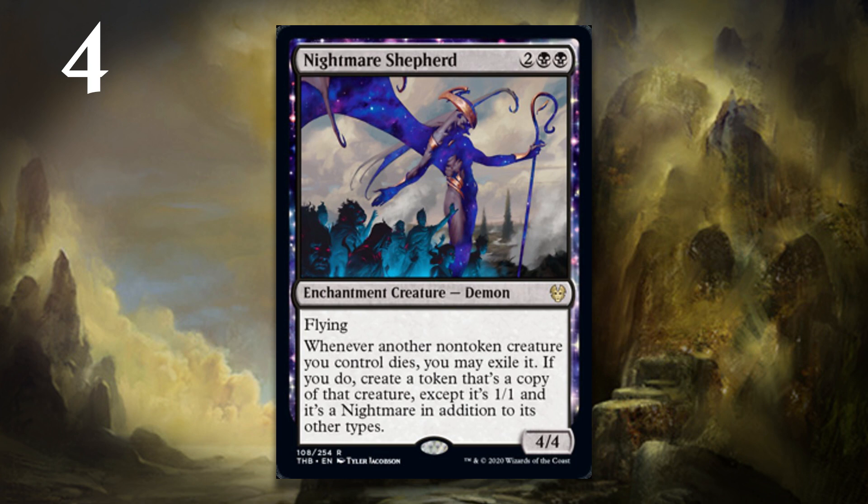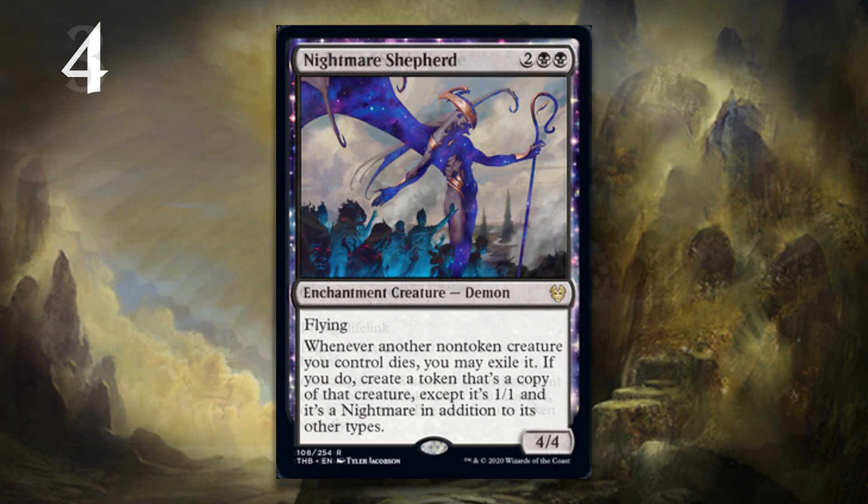This is even better because it makes them actual copies of the cards, except for creature type and power and toughness. You might think the exile thing is a bit of a downside, and you're not exactly wrong — if you have Polukranos, you don't really want him to get exiled — but it's a may clause. So in those cases, if you really want to hold on to a creature in your graveyard rather than get a 1-1 Nightmare copy of it, you can do that. I like that it's a may clause a lot. Nightmare Shepherd is going to be attacking hard in the air and making all kinds of silly copies of creatures that die.